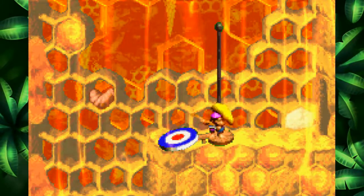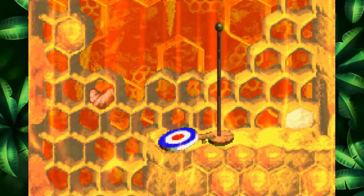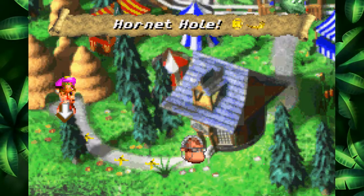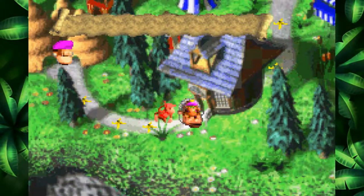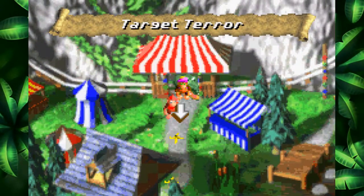I think the N was past the barrel that we used to blast up very high after getting the DK coin. But that's okay. I don't know how long I spent on this stage, but we got everything, so that's cool. Kong College — we probably haven't filled a page in our book yet. Target Terror. Oh, it's time for a minecart level!